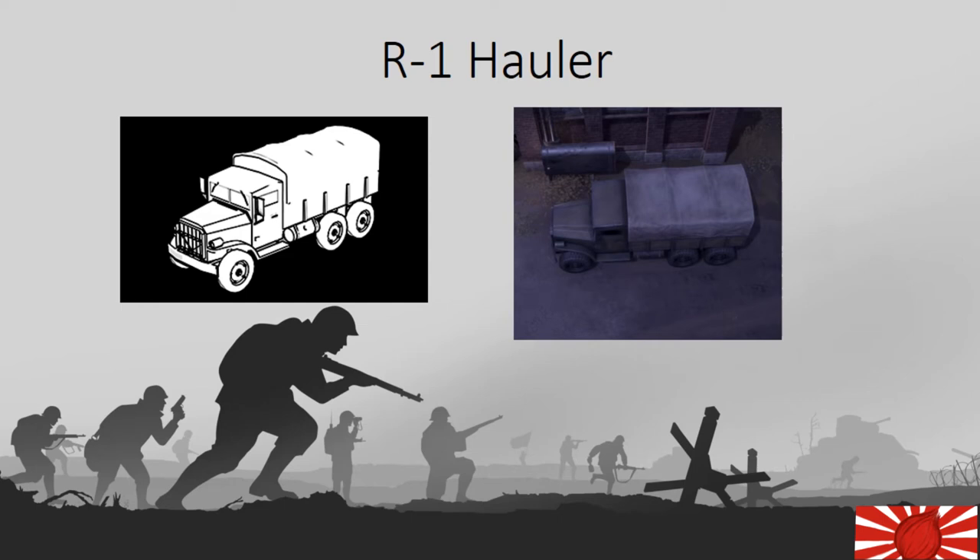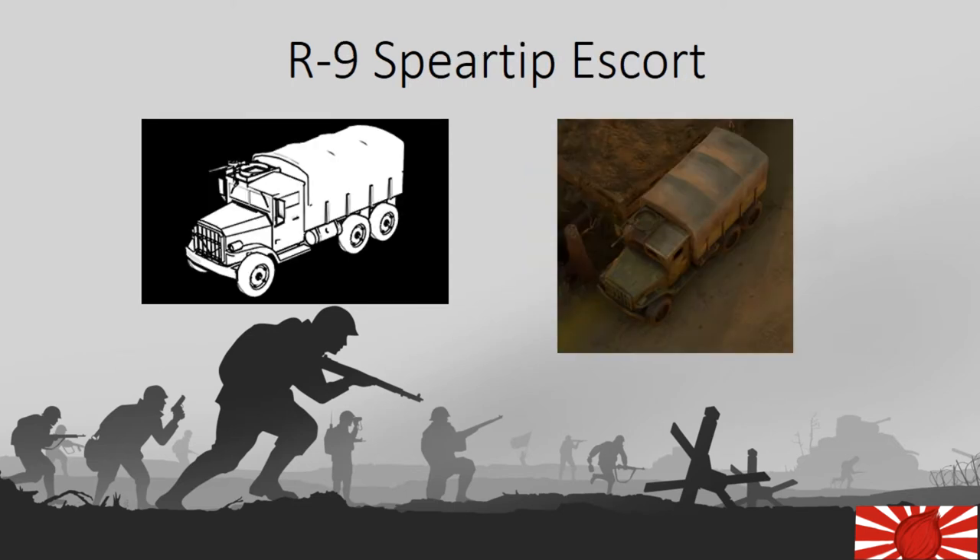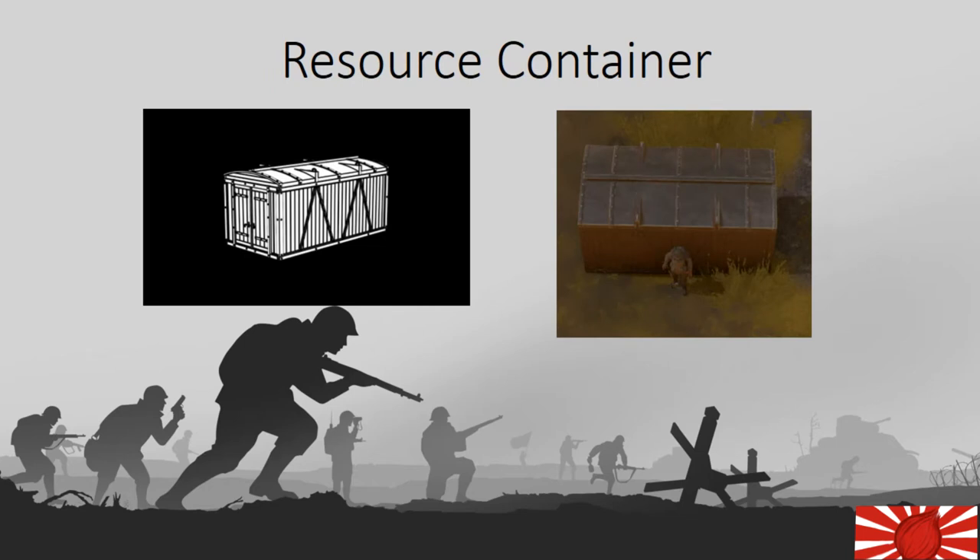You will now learn about the equipment needed besides the factory. To transfer completed materials, you have the R1 hauler — this truck has 15 slots and is used to transfer items from the refinery to the factory and from the factory to the front lines. We also have the R5 Bravo Sisyphus hauler — this hauler can only hold 14 slots; however, it has racing stripes on its wheels and you can press shift to get a boost, though this boost consumes a significant amount of diesel. This is the R9 Spear Tip Escort — this truck holds 15 slots and has a 7.92mm machine gun. You may also use a resource container in conjunction with the BMS flatbed as described earlier.